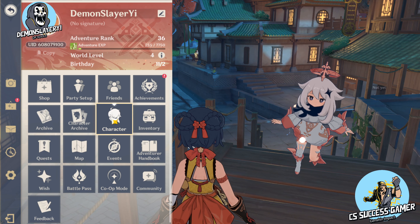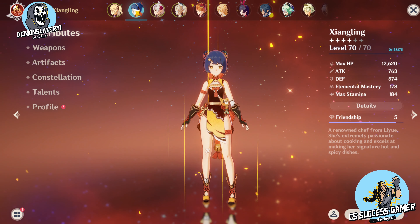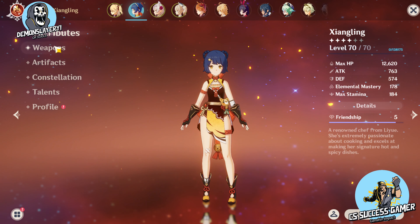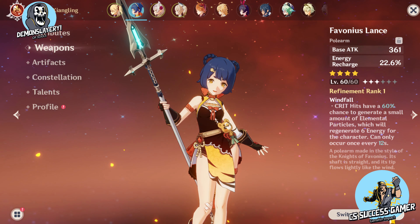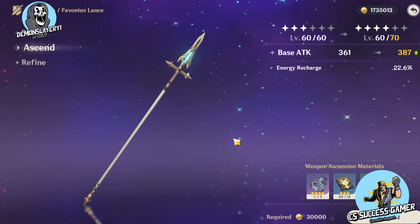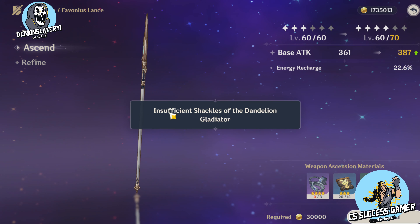...let me show you how to upgrade your character's weapon. You're going to go here, you're going to click on weapons, you're going to click on enhance, and then you're going to click on SN. And then, oh, what's this?